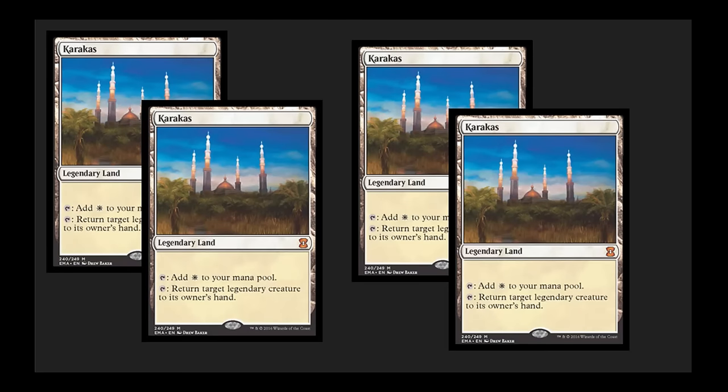Karakas — I am so happy to see this, even at Mythic. This is an old school uncommon from Legends that was well over $125 for a long time because it stops the Sneak Attack Show and Tell decks. It has a lot of utility. Even though it's banned in EDH, it is still a super powerful card in Legacy and sees some play in Hate Bears in Vintage. Being able to get these at a reasonable price will allow people to get into Death and Taxes and Maverick much more easily, and brew interesting Hate Bear or Control decks. Karakas is usually a 1-of or sometimes 2-of in Miracles decks depending on the meta.